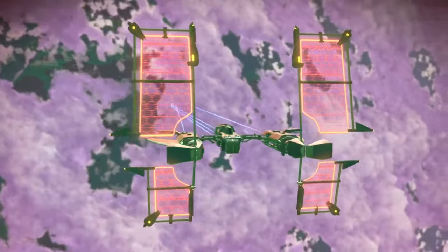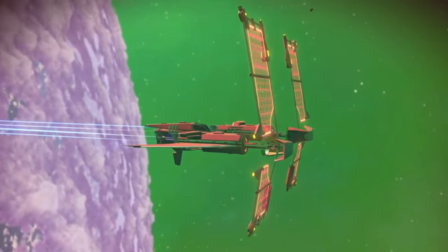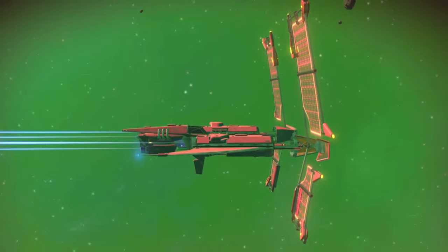And there you have it folks — those are the portal coordinates and on-planet coordinates to five super rare S-class crashed ships that you can go ahead and pick up for yourself at no cost at all.